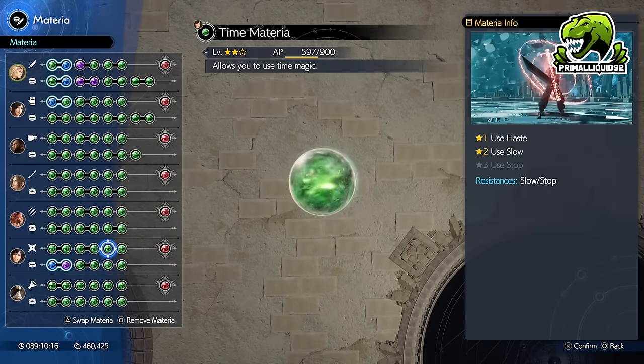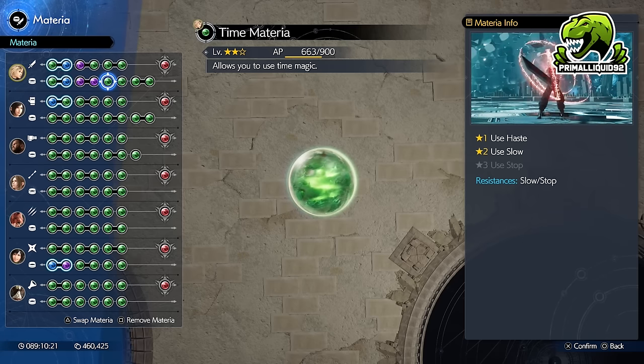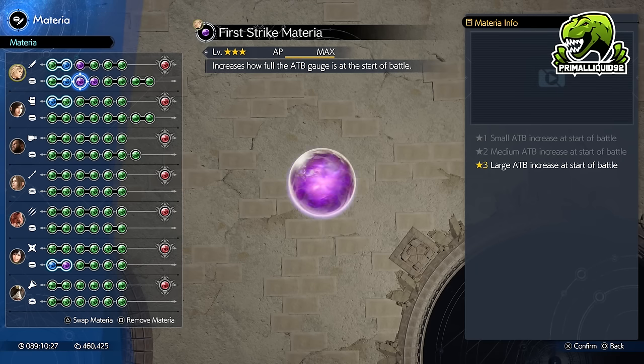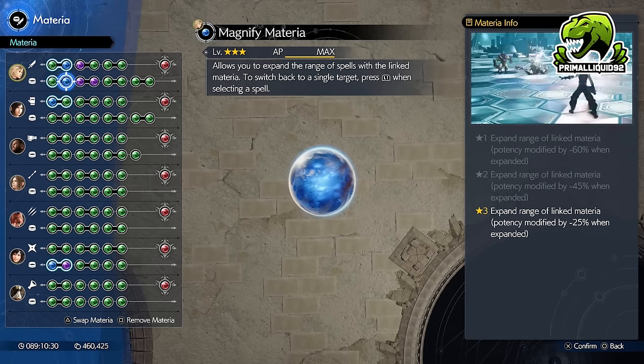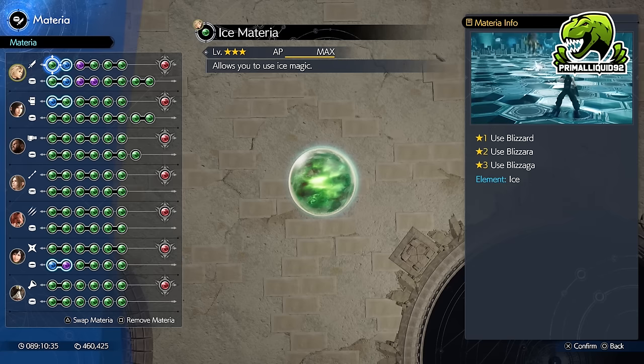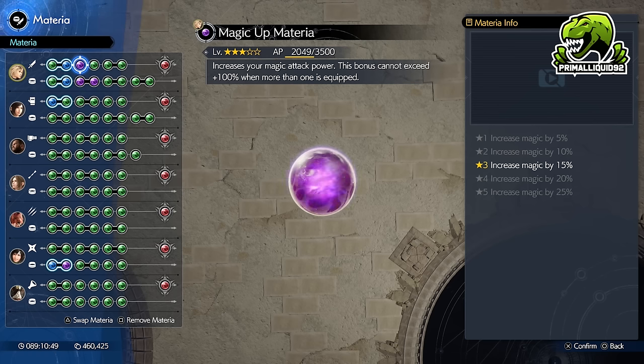All you need to do for Gil is basically master a bunch of materia. What do you need for this method? You need one single character who has the HP and MP swap materia, a mastered first strike materia, a mastered magnifier materia combined with a fire and ice materia, a mastered ice materia, and a higher level swift cast materia to massively speed it up. The swift cast materia is optional, but it does massively increase the speed of this method. Likewise, a higher level magic up materia also comes in extremely handy as well.